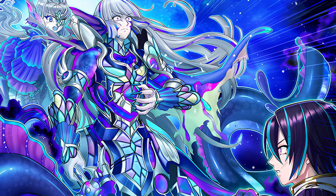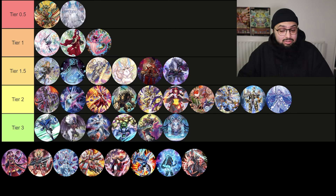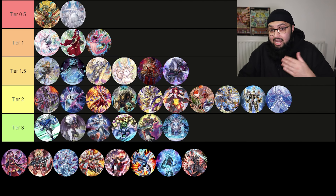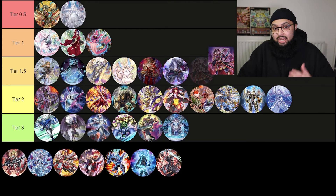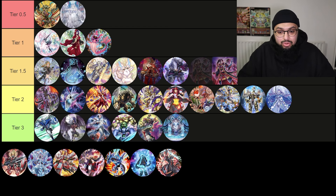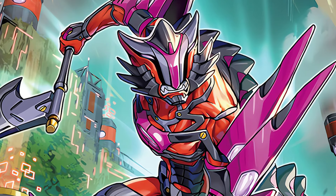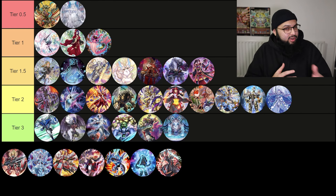I honestly thought Tearlaments would be dead after the Agido/Keldo hits, but apparently not. I don't know if it's people not playing enough Beast tools to counter them, or just disrespecting Tearlaments — but the second something good mills, they're off to the races. Thanks to the new Psyche cards coming out and the archetype just being generically more powerful, it's a power creep. The issue is Kashtera loses quite badly to Labyrinth — it's one of its worst matchups — so this is of course a prediction before Phantom Nightmare's release.